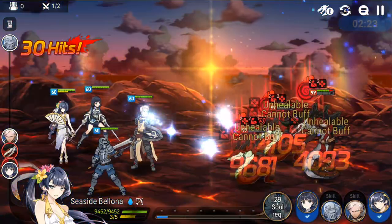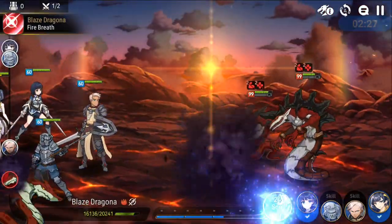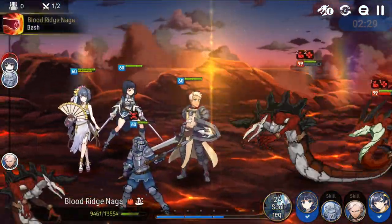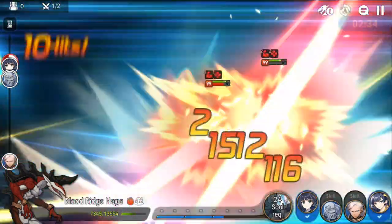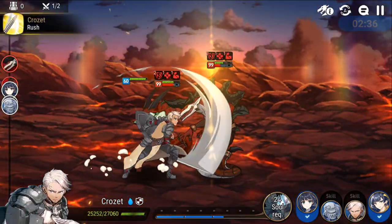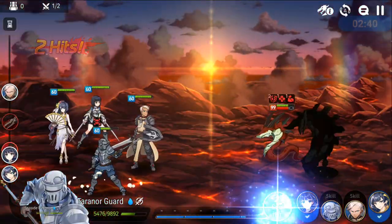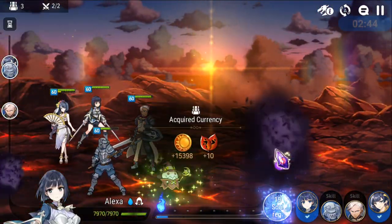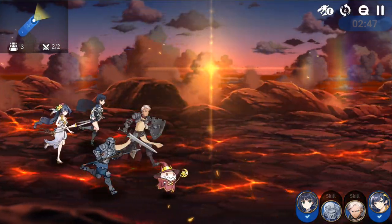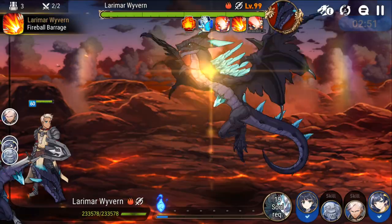I'll be showing my stats and gear at the end of the video. I'm doing this video because a lot of players have Seaside Bellona, and it would be unfortunate if you couldn't use her here — but that's not the case. You want 3 debuffs on the Wyvern as often as possible, because when you have 3, the damage the Wyvern deals is greatly reduced.